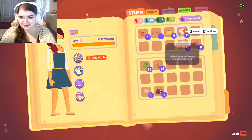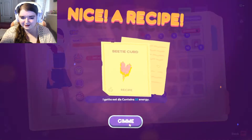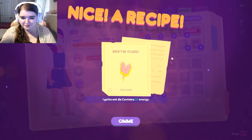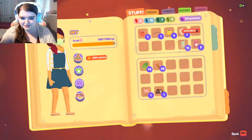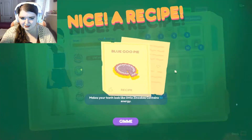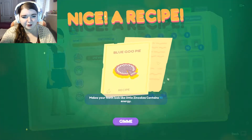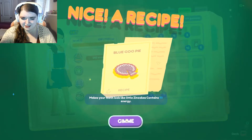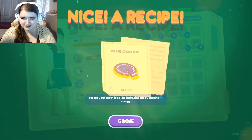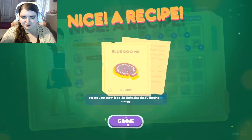I learned about these recipe pieces — I guess I never had four together in my inventory, but you can do this — a symbol. Mamounia! Oh my gosh, that's amazing. Beedie curd, flutie sauce, Blue goo pie — makes your teeth look like little... Zenooka, Zenooka contains 90 energy.